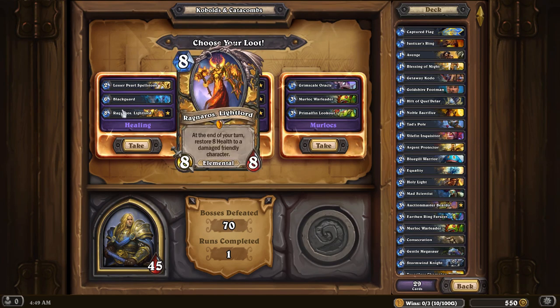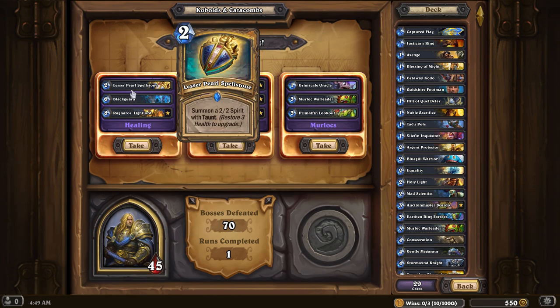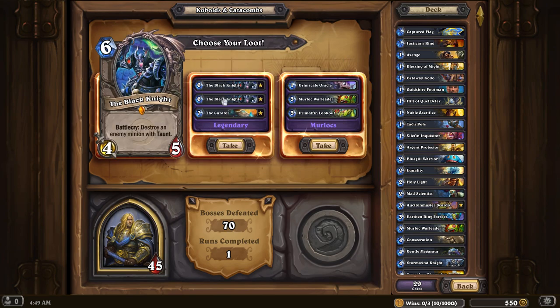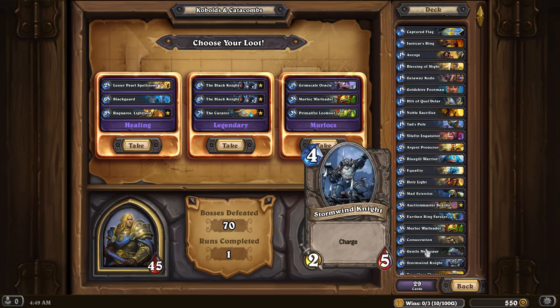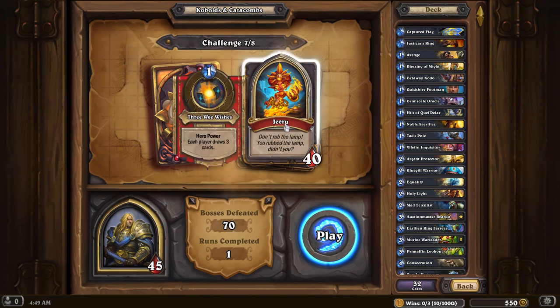Alright, so healing. Ooh, these two pair super well — Blackguard and Ragnaros. Murlocs, though. Double Black Knight could be pretty useful. But nah, I'm gonna go Murlocs. Getting a couple extra in there would be nice.